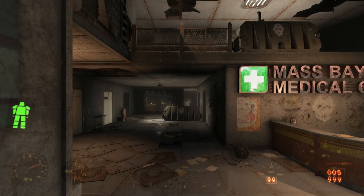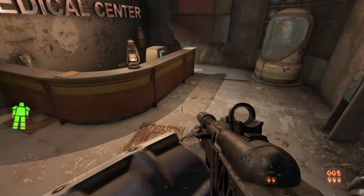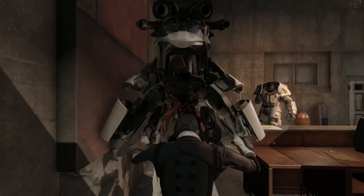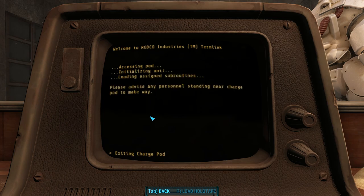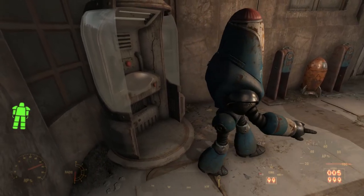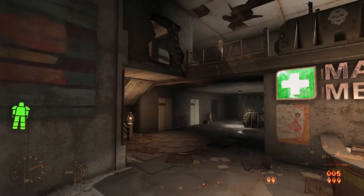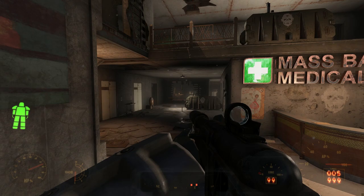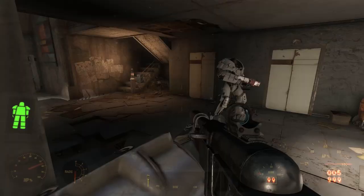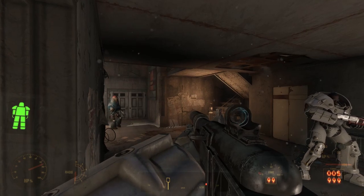The lobby floor is not well defended. The defenders are on the floor above us and they'll come visit us in a moment. The reception terminal sadly doesn't have any pre-war history; it just allows us to release the nearby police protectron. We can then hack into it to turn it into a temporary companion. We see clear evidence of gunner inhabitation — gunner barricades spray-painted with their logo, as is typical. And then after a short while, they notice us and come on down.